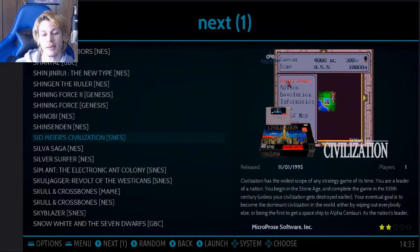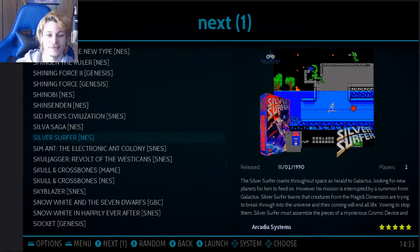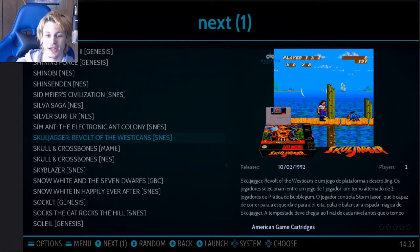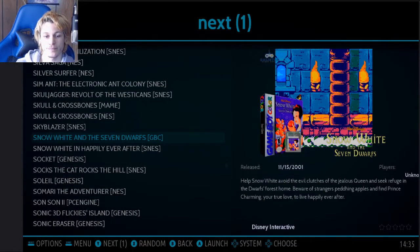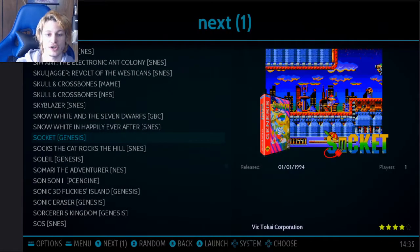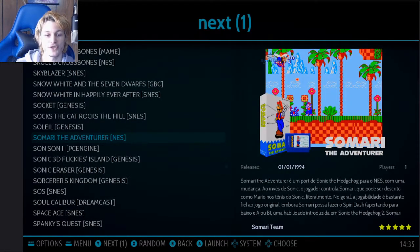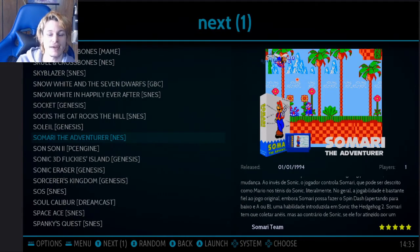Civilization — maybe I shouldn't have put it on there, but I've never known what the original Civilization was and I wanted to try it, apparently one of the hardest games of all time. SimAnt was a big debate — I figured it'd be worth a laugh. There's another Snow White one — Disney ones obviously I've got to do them all. There's also a hack that's one of my son's favorites, so obviously I had to do that. You can't just not play my son's favorite game.